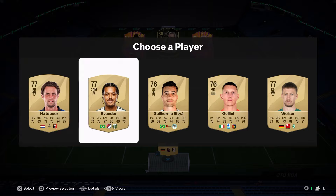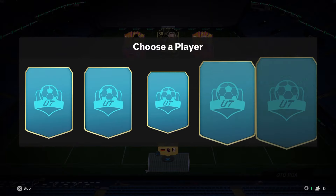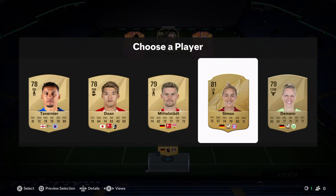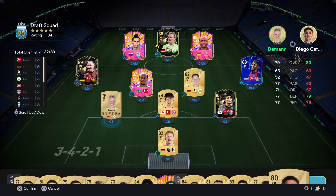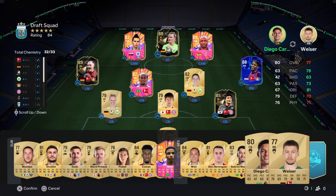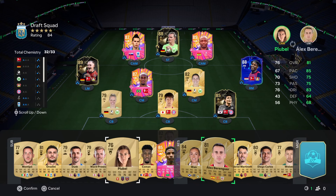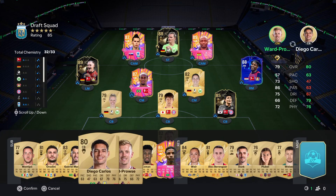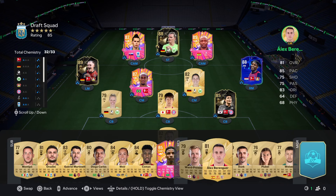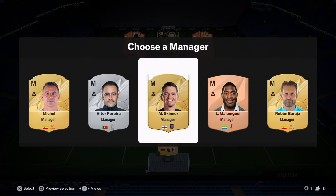We are struggling for chemistry on this one — I'm kind of just hoping the rating is going to be half decent. Not the best players to choose from. The last pick I'm actually going to take her because she will end up getting us to basically full chemistry. We just need a better goalkeeper, but I don't think we can actually get a goalkeeper that will get us to full chem. So we're looking at 85-rated after placing the high-rated players — does it go up to 86? It does not. Another 85-rated draft.